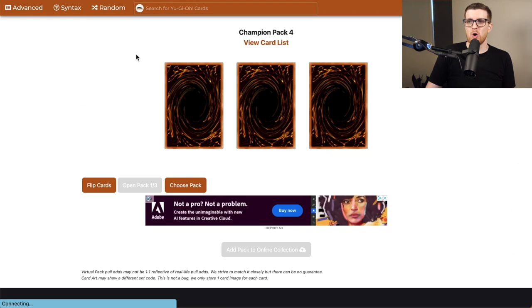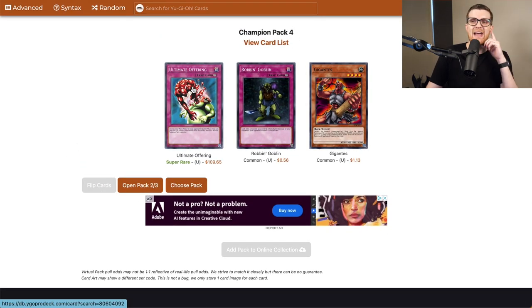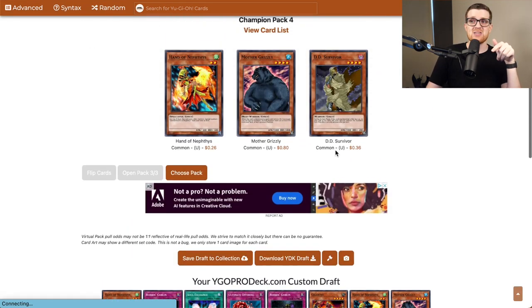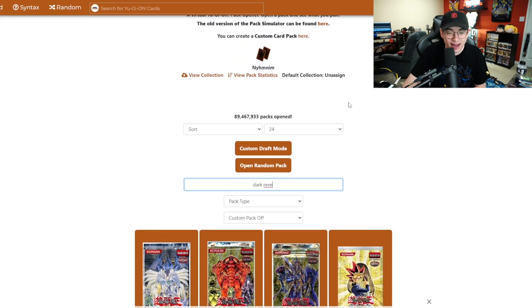Let's go ahead and open our three packs of Champion Pack 4. I think this is our first copy of Soul Exchange — not really relevant because we don't have a ton of good Tribute Monsters, but something to have in the pool. Second pack contains another Ruin Goblin. I think that's our second Ultimate Offering — it's limited or banned at this point anyway so we can only play one. The last pack — second D.D. Survivor. That's pretty good considering we have the macro strategy. Mother Grizzly, I think we have a playset of.